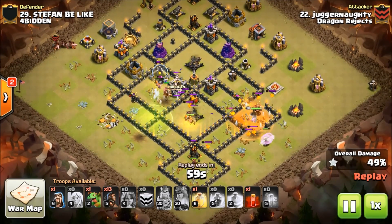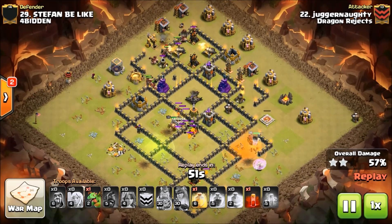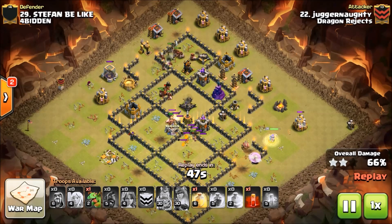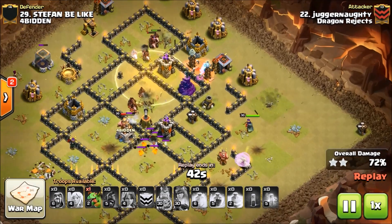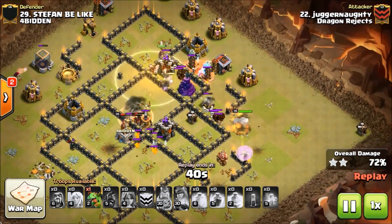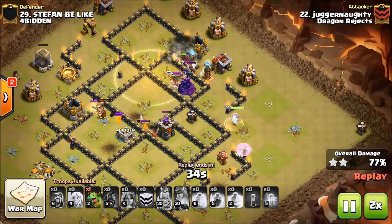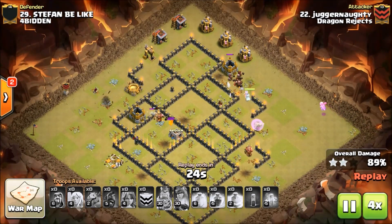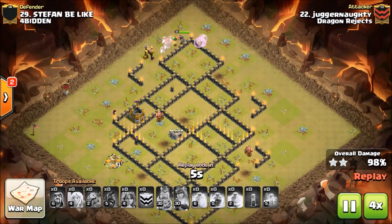The queen is in danger and her ability has been used. The hogs need to get this heal right - honestly he should save it for the inferno, but he splits the difference and drops the skellies on the tesla farm. Just like that this base is a wrap!